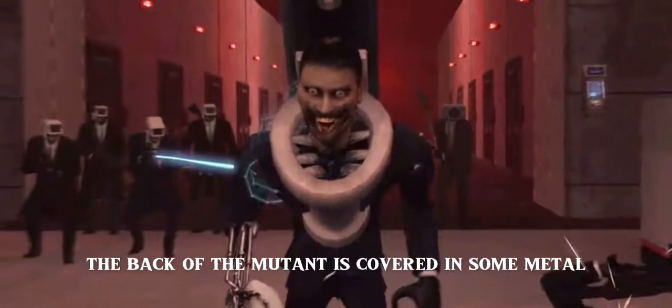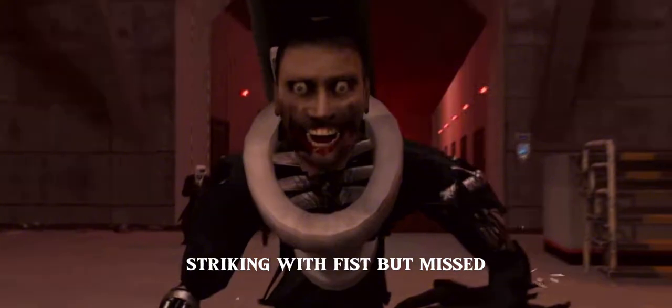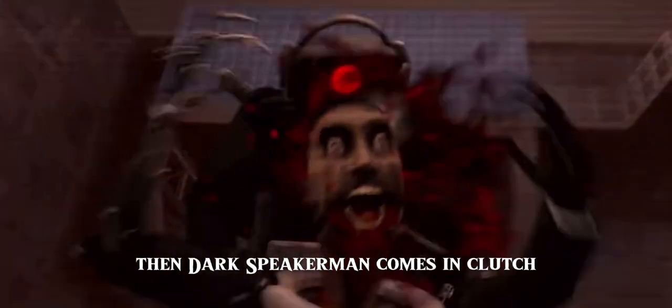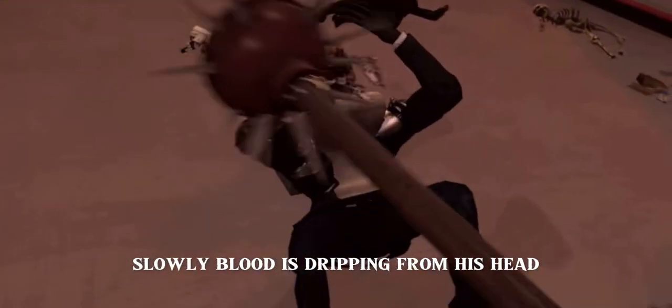The back of the mutant is covered in metal. The Terminator mutant approaches Plungerman, striking with his fist but missing. Then Plungerman attacks him with his spiked plunger. The mutant grips Plungerman's weapon and grabs his head, almost trying to rip it off. Dark Speakerman comes in clutch and saves Plungerman, getting tossed away, and then Plungerman throws his plunger at the mutant killing him. Slowly, blood drips from his head.